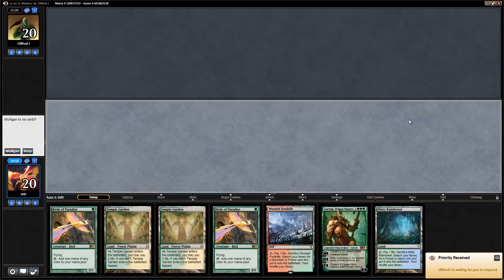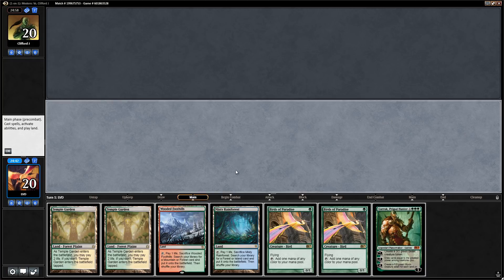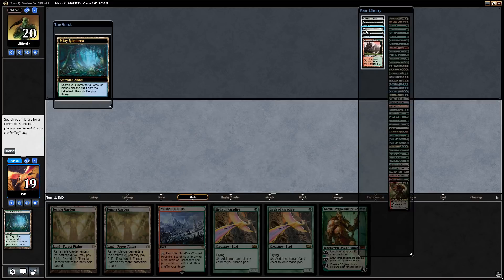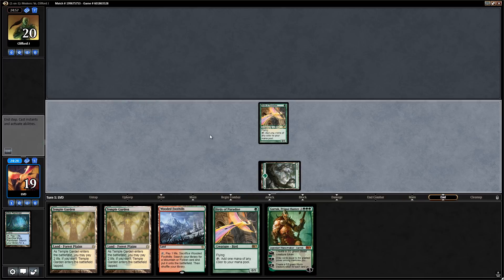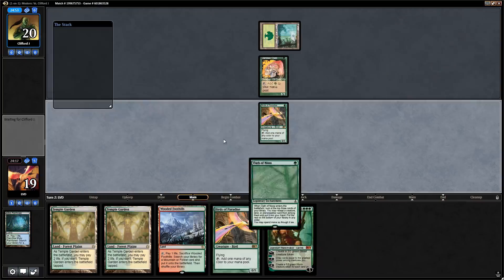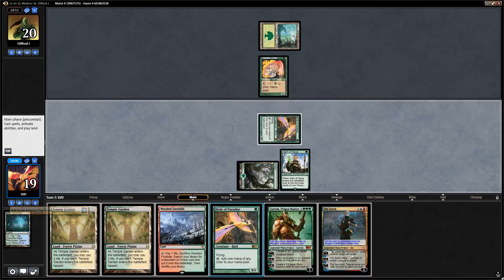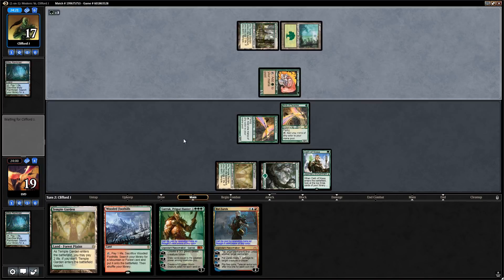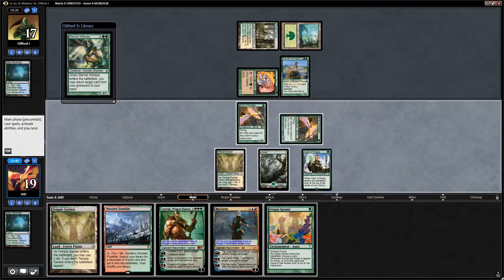We're on the play against a new opponent with an okay hand — not a ton of action besides Garruk but we can cast him early. We fetch a basic Forest and play Oath of Nissa, finding Ral Zarek. We play Birds of Paradise number two and a tapped Temple Garden, setting up Garruk for next turn. Opponent plays Courser of Kruphix, which doesn't die to Ral Zarek, and Eternal Witness is on top of their deck.